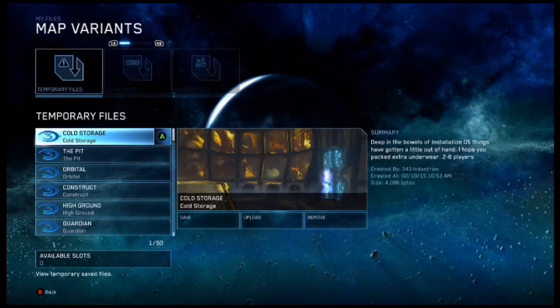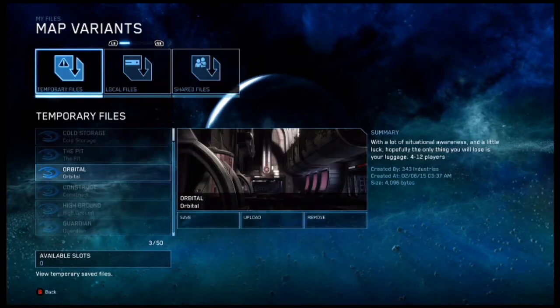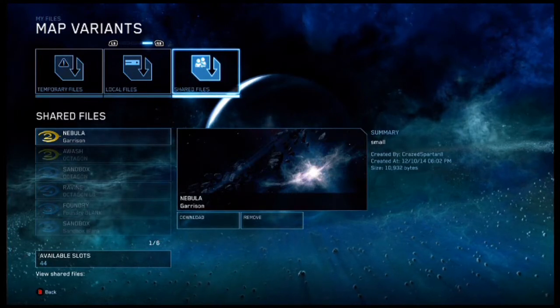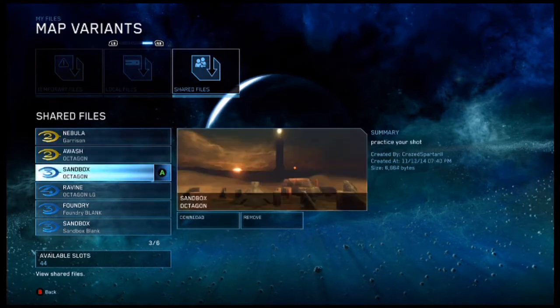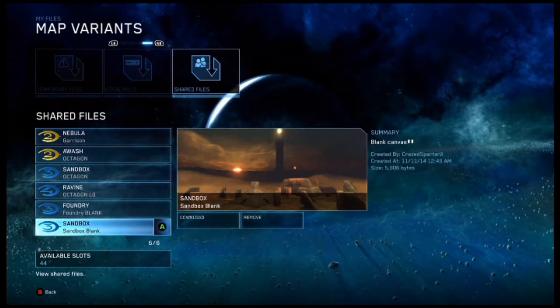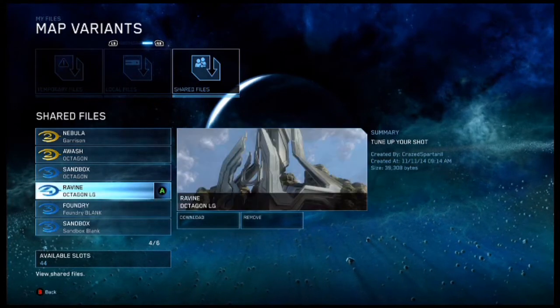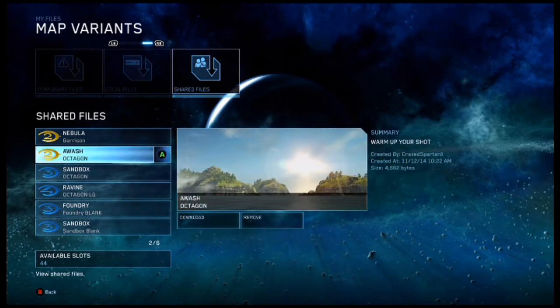At that point you can go into my file share and scoot over to Map Variants. This section shows temporary files, just maps I've played recently. Scoot over to Shared Files — that's the one you want. These are the maps I have uploaded: Garrison, Octagons for Halo 2 Anniversary, and Halo 3 and Halo 4 as well.